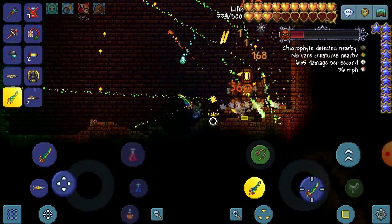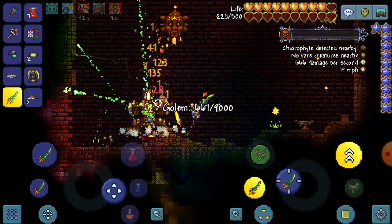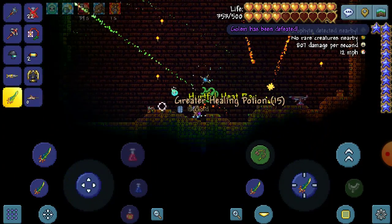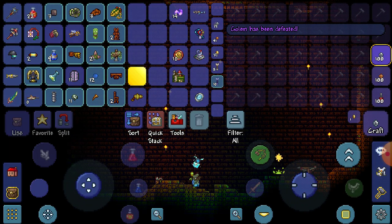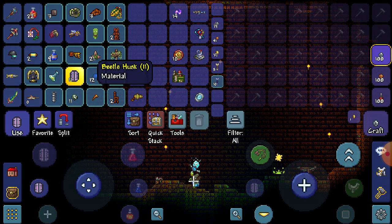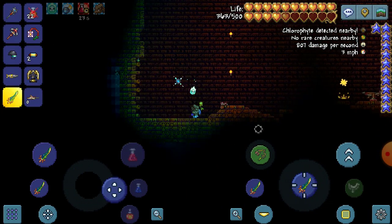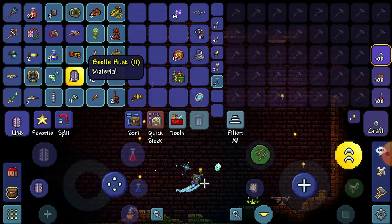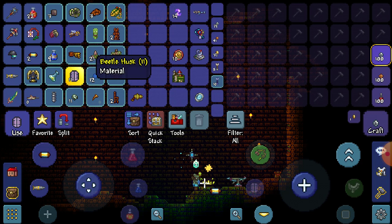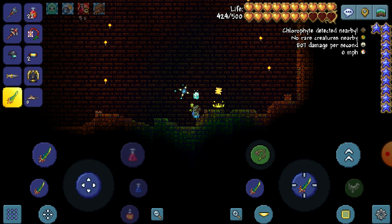Hopefully six beetle husk or whatever it is. There we go — we got a hurtful keep. Where's our beetle husk? Oh, we only got six. The chest plate is eight, helmet four, and leggings are six, so we just need seven more. Two more Golems should do the trick. We also have two more power cells — let's fight this guy again.